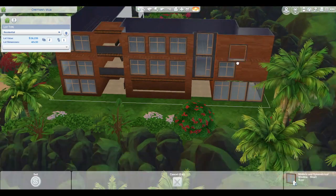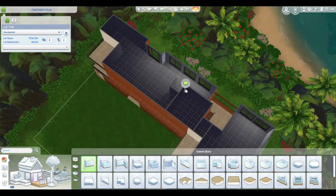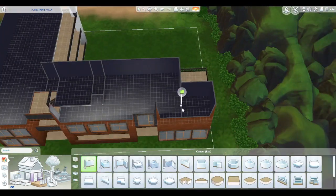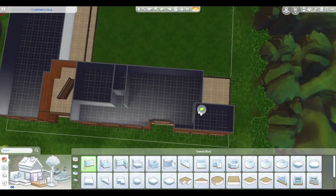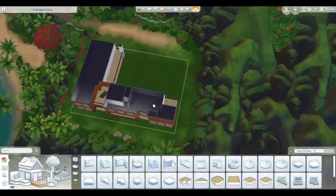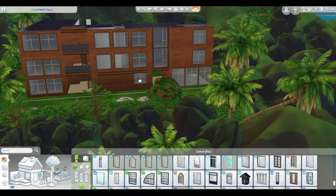I'll be honest — if you're somebody who thinks the For Rent Pack is really buggy and doesn't work well, I would still get it just to be able to do something like this, where you can make vacation-type worlds but still have areas where you can throw a bunch of people in so that it's still populated and you have awesome vacation homes. That's kind of where this came from.